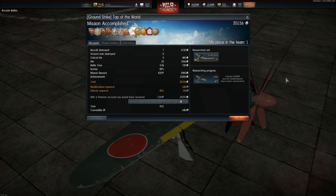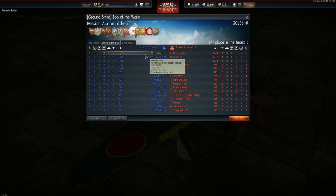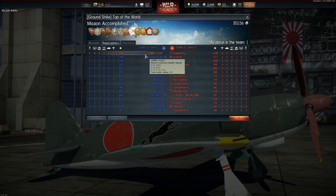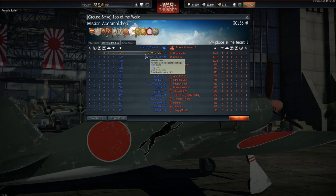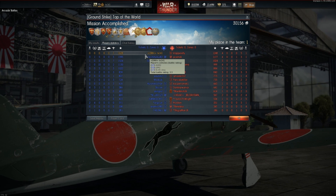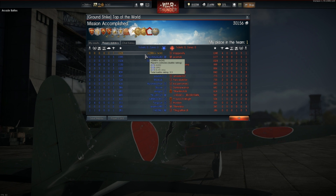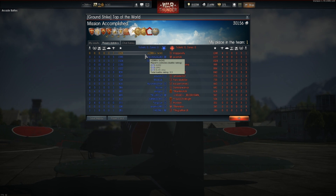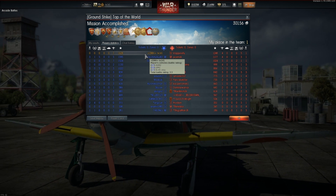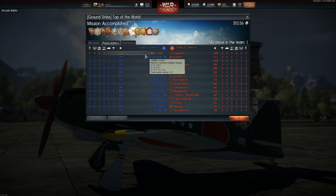Nonetheless, by being able to switch between the energy fighter and turn fighter roles on a dime, this jack-of-all-trades fighter has enabled us to come first. For those who consider the Japanese fighter line to be purely a turn-fighter line — especially within the battle rating set of 2.7 to 3.7 at tier two — you may want to think again. The J2M2 fills a very nice niche, working very well at incredibly low speeds all the way down to 130 km/h, all the way up to 700 km/h plus, with consistent control response and altitude performance working well at 3,000 to 5,000m. Until you have flown this plane, you clearly don't know jack.